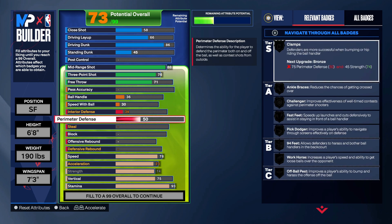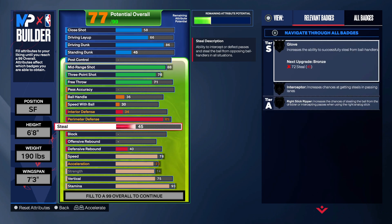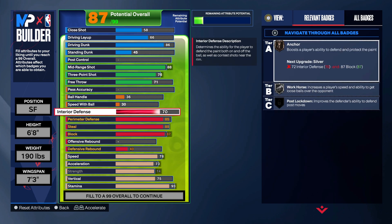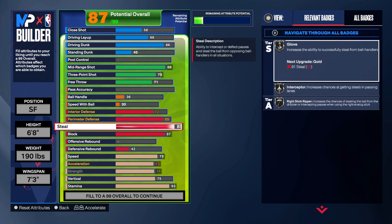Put your perimeter defense up to 85 — you get silver Glove and silver Clamps. We're not done though. Put a block on this build, go up to 87 — that's giving you Chase Down Artist, and you get Anchor on silver.